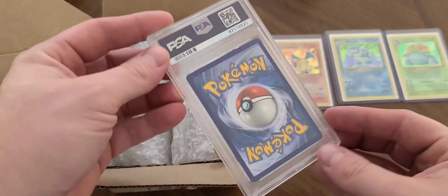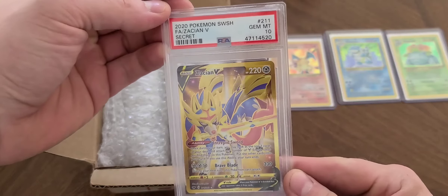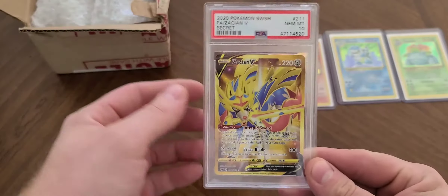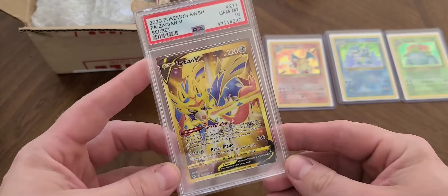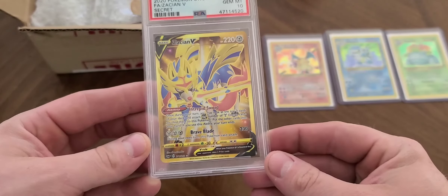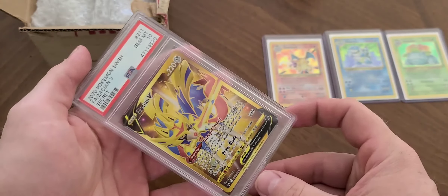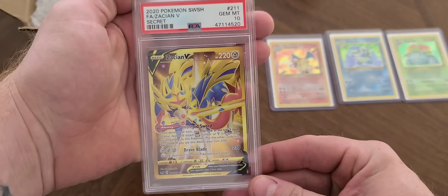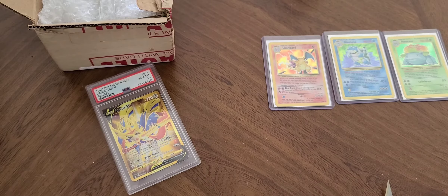Here it is, guys — a PSA Gem Mint 10! How amazing is that? Zacian V Gold Secret Rare. Wow, beautiful. Gem Mint 10, guys. Let's hope for the best rating for these three. That there is our first PSA turned in rated card.